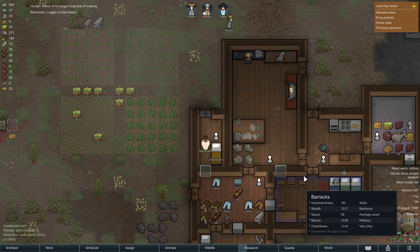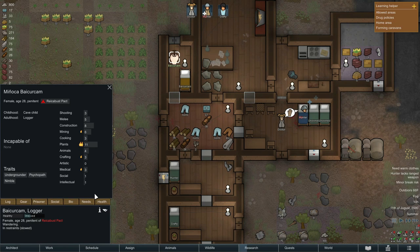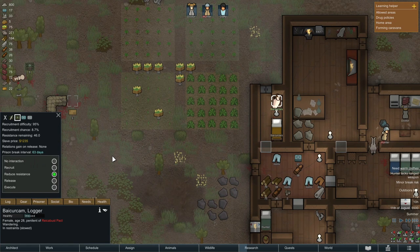It looks like our prisoner is now fully healed — that's a step in the right direction. Let me look at their bio to see if that's even somebody we want to try and recruit. Plants is good, construction good, melee decent — no incapables. I think this is the kind of person we would probably like to have. It's just going to take a long time to wear down this resistance of 46. We could make a ton of money from selling them too, but I don't think that's the way we want to go.